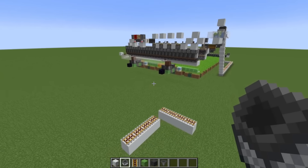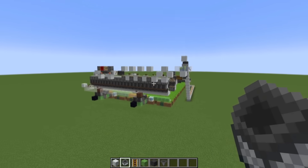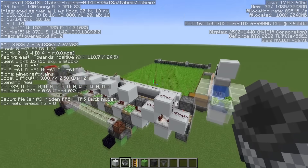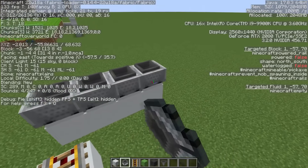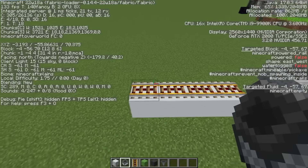Unfortunately there's one downside: because of the rail and minecart behavior, the farm is directional. So you should build it facing east or west. The reason why it has to face this way is that minecarts have the tendency to push each other if they are lined up on the north-south axis.